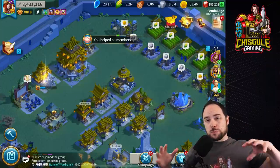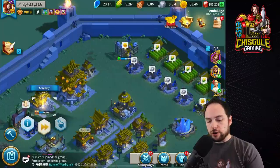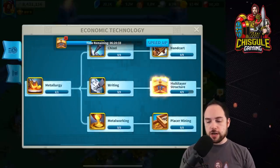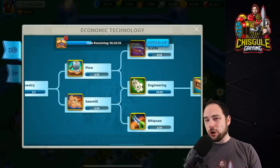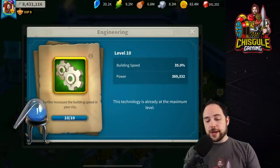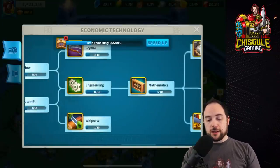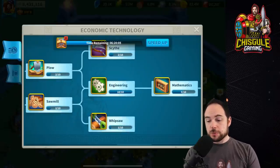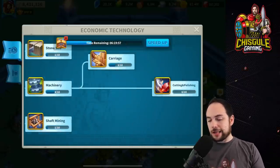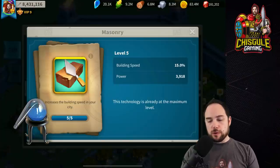For us it was like 60 days because of all our extra buffs and technology. I would split up the speeding up into two different days — one for research, the other for building. Research-wise, there's some research we only realized partway through that we needed to catch up on. Most players neglect their economic technology, which you should not neglect. You want to make sure you max out — take to level 10 as early as possible — the engineering-related research to get a 35% extra building speed boost. I also really like Mathematics.